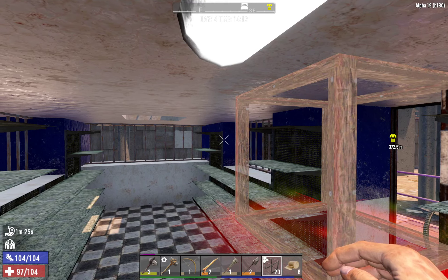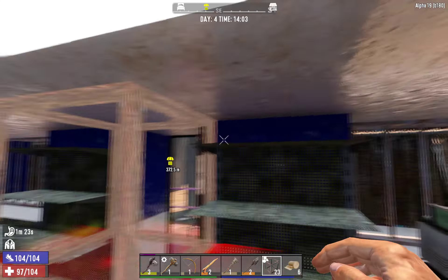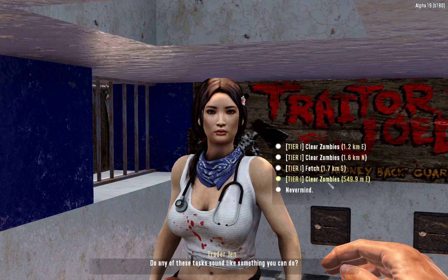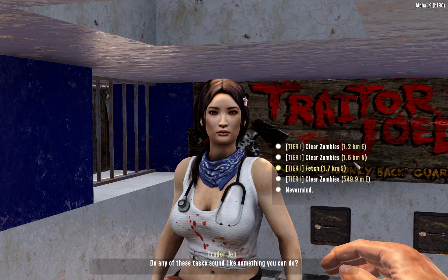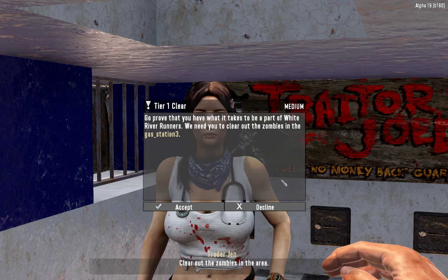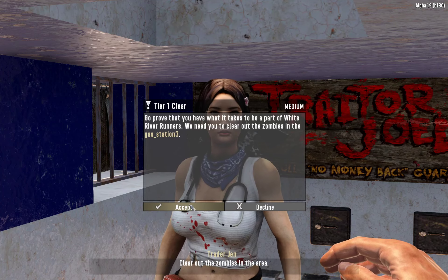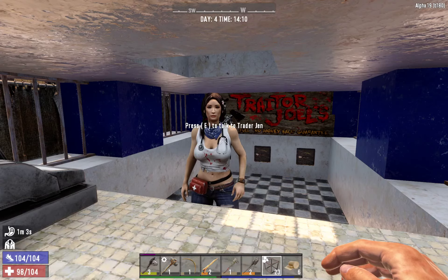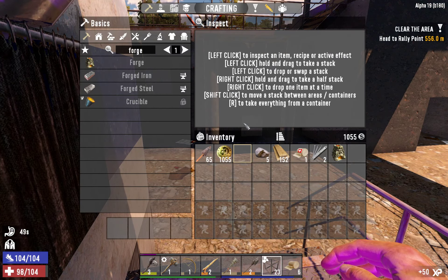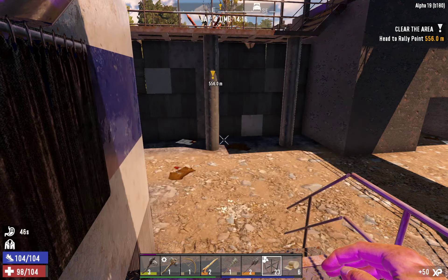Good day, my name is Doug. I am playing Seven Days to Die Alpha 19. I just picked up a new quest — clear zombies, 500 meters away. That's the closest. Since I just got a book here for fighting indoors, we're going to the gas station. We just got this book, Room Clearing — go ahead and use it. That gives me an advantage for fighting indoors. The forge is done.